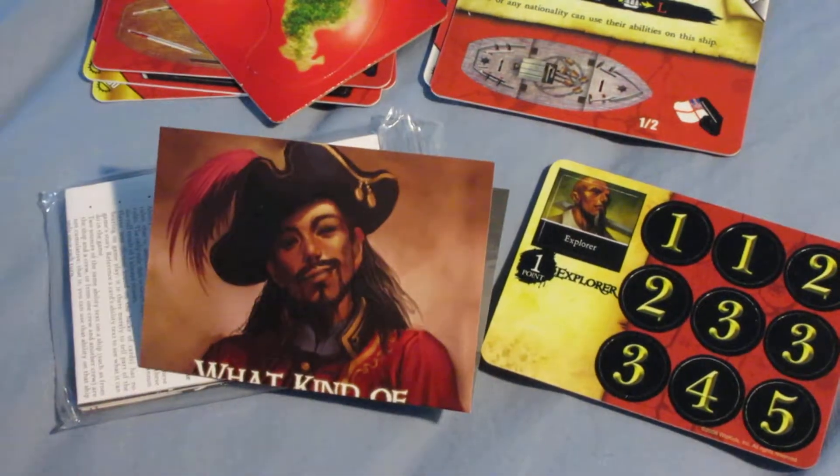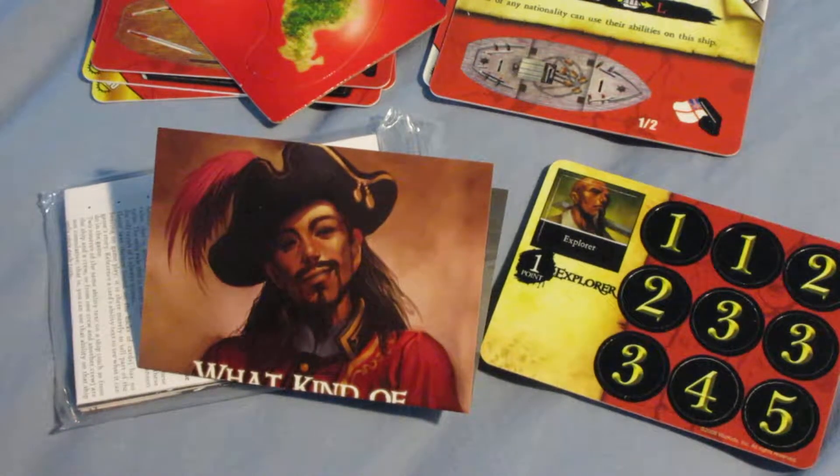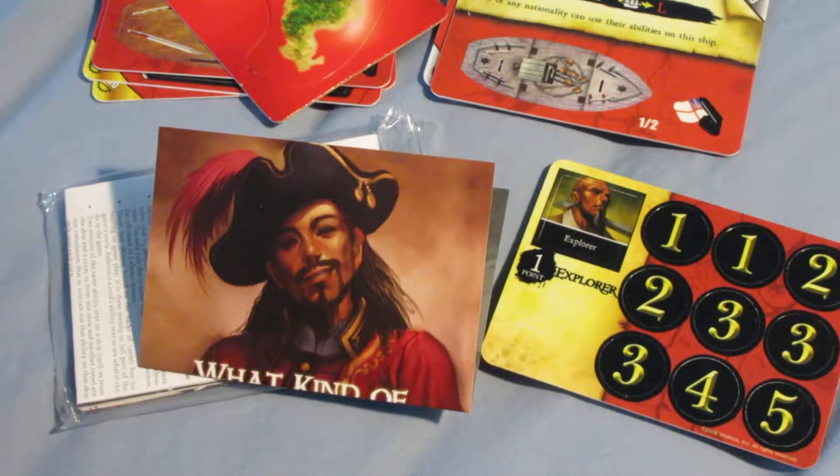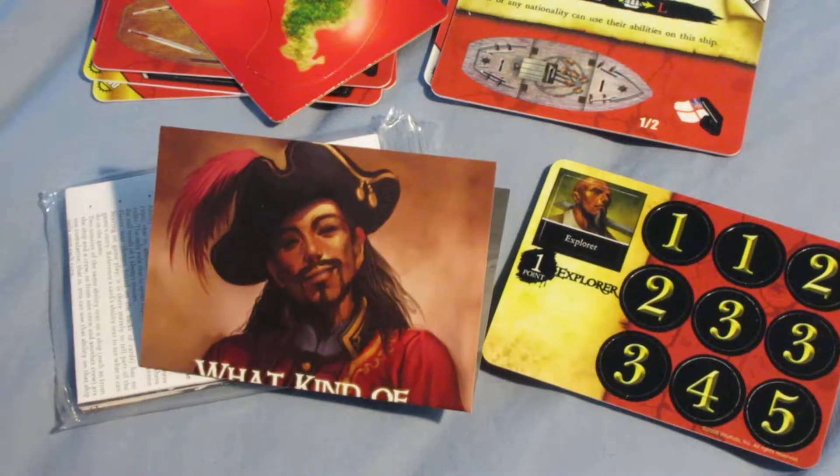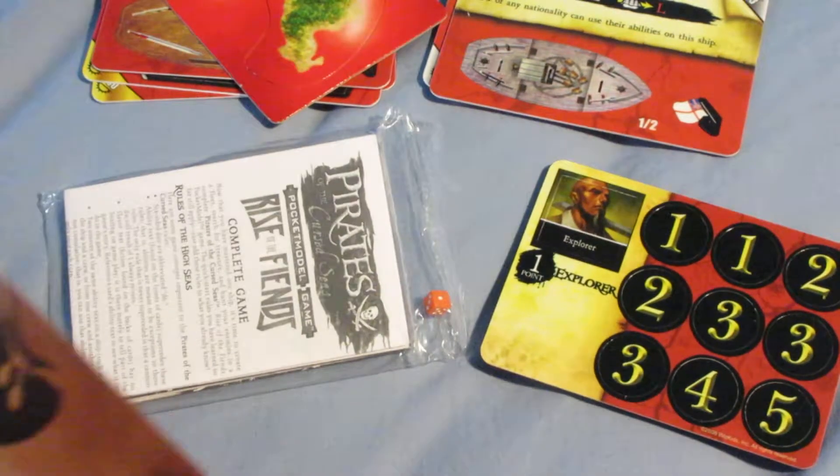It's called Rise of the Fiends, and the Cursed play a decent role in the set. But the scorpion ships that are featured — there's only a few of them. There's only about four regular ones and then one super rare one. Almost all of them stink, so they're not really worth using in the game. The theme is just overrated because they barely used any scorpion ships, and the ones they did use aren't very good. So it doesn't really make much sense.